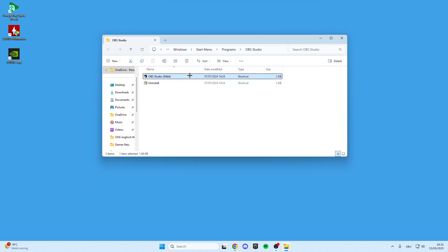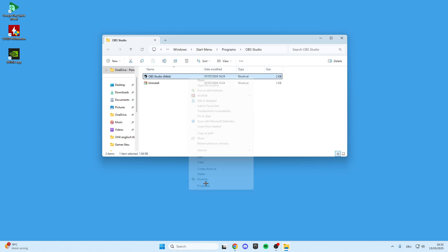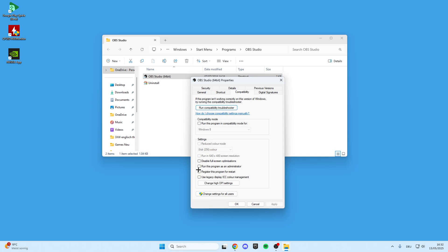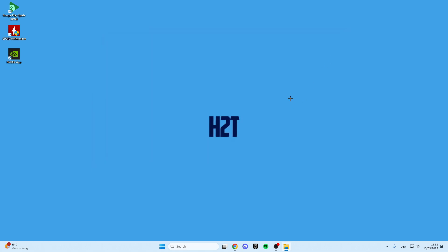Then this window will open — right-click on it, show more options, properties, and then compatibility. Here you can run this program as an administrator, disable the full screen optimization, and run the program in compatibility mode. Click Apply, click OK, and after that you have to restart your PC for the settings to be saved.